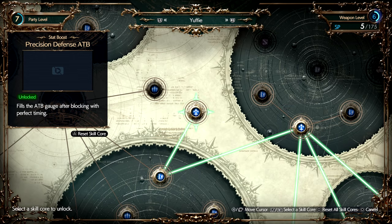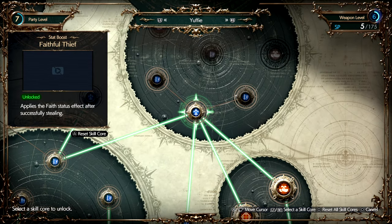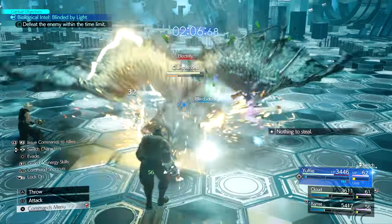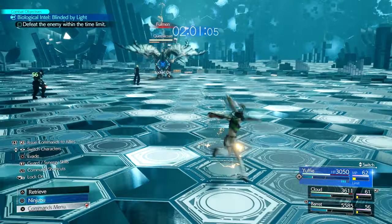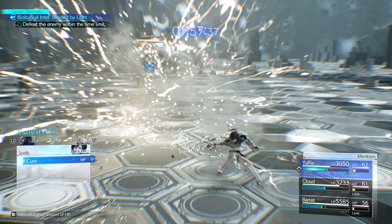The best materia for Yuffie in the early game is Steel, HP and MP Up, Speed Up, Luck Up, Vitality Up, ATB Stagger, Precision Defense Focus, Steadfast Blocking, First Strike, Time, Barrier, and Fortification. She can also be pretty devastating with Enemy Skill and Plasma Discharge.